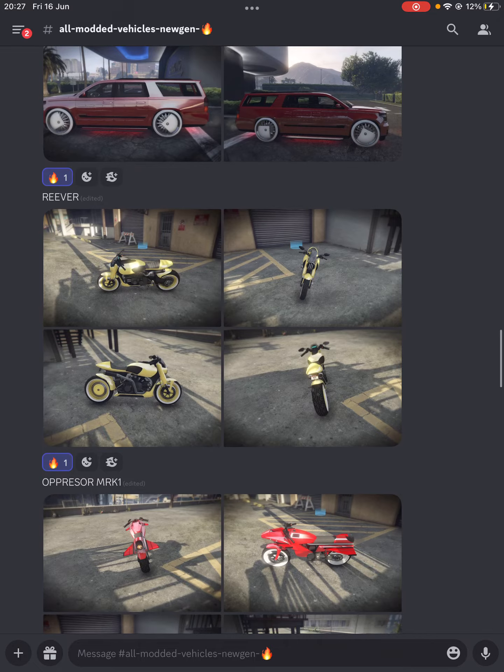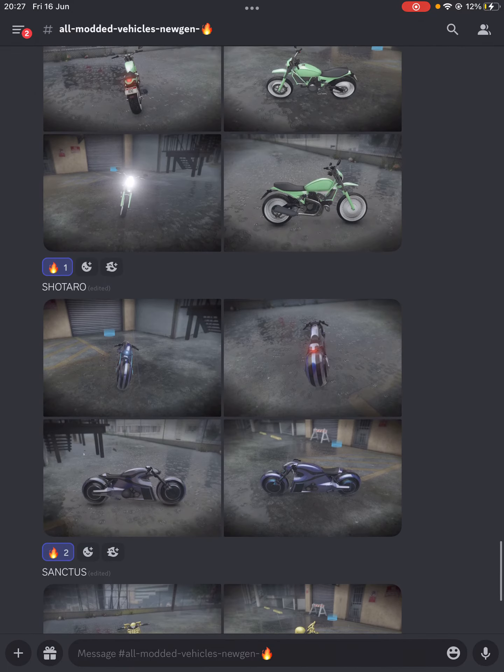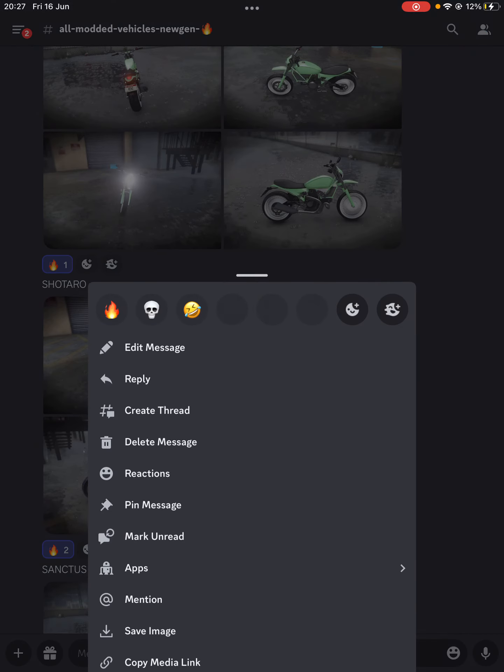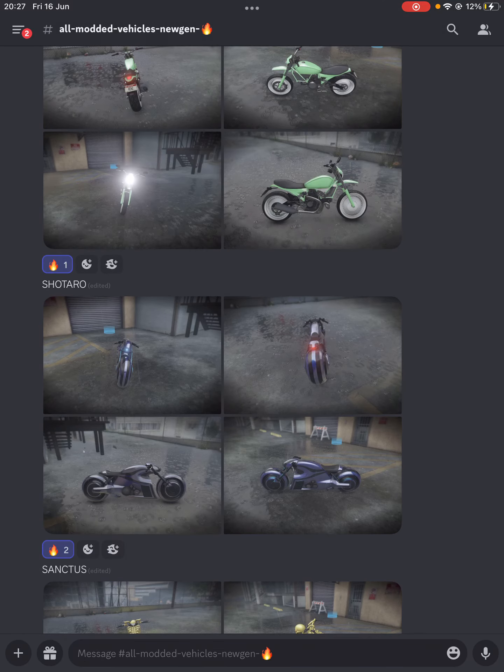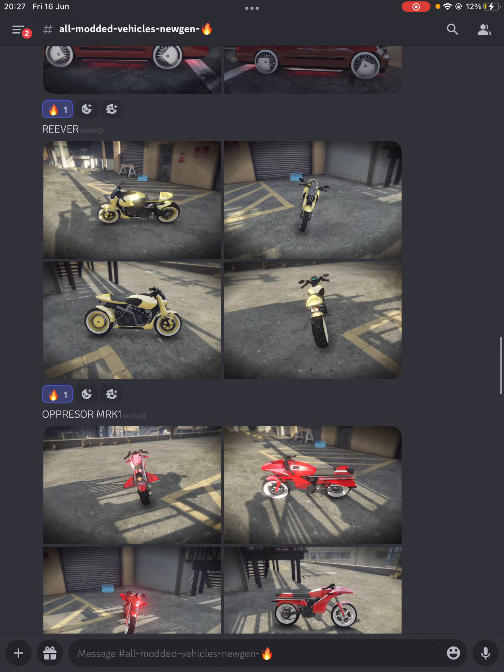Once you've grabbed any of these vehicles, whether old gen or new gen, or if you've gotten one from any of them, just click on the firemuzie right there. That's the statistics section — it helps me out a bit.